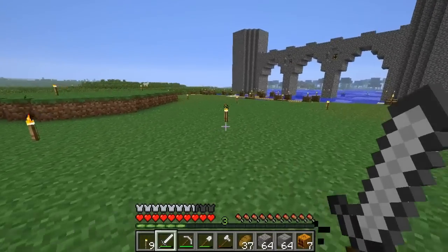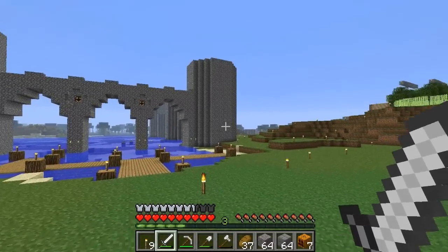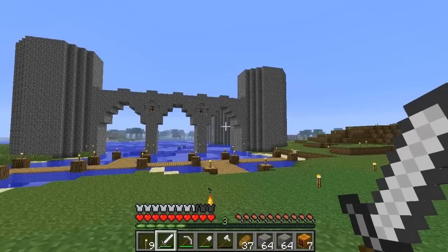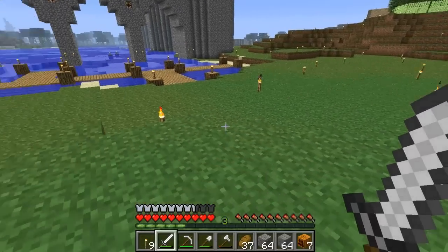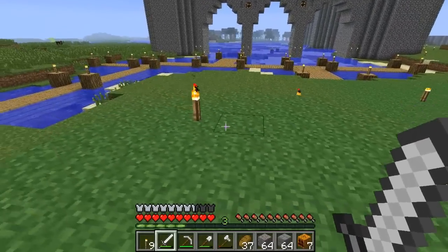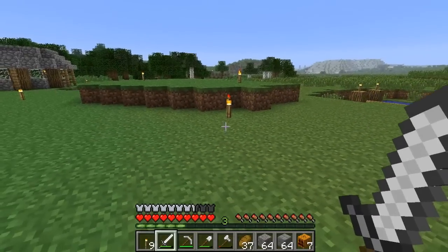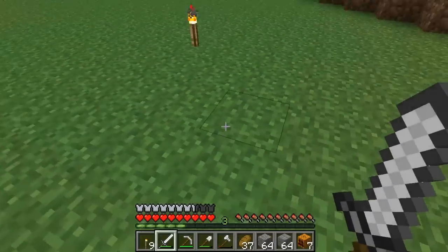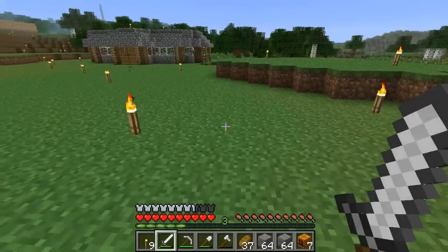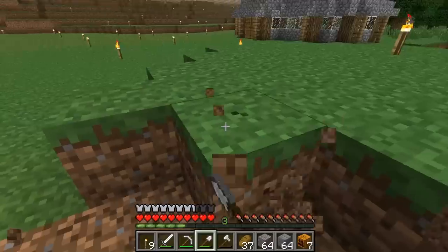Today I thought it would be cool to have a little wall — not as tall as the outside wall but a backup wall around here. Basically I'm going to build a marketplace center — like a town square in the middle with shops around the circle, and maybe some in the middle too. That's basically what I'm going to do for this episode.